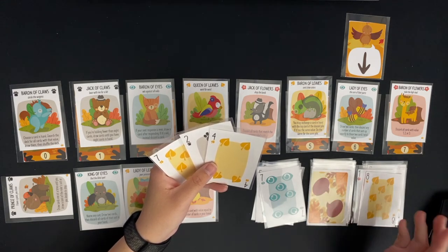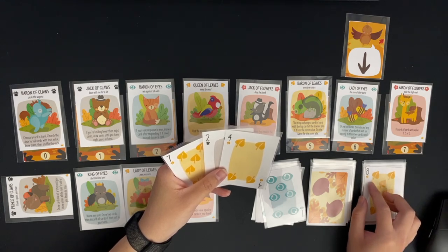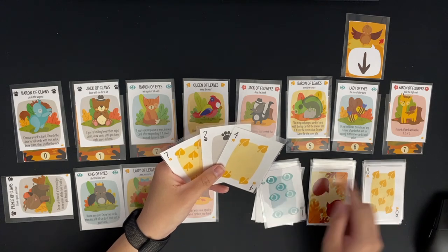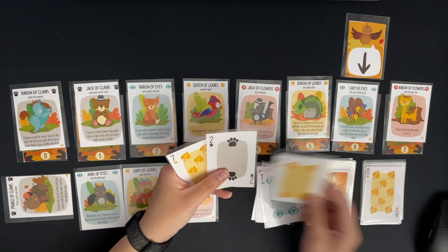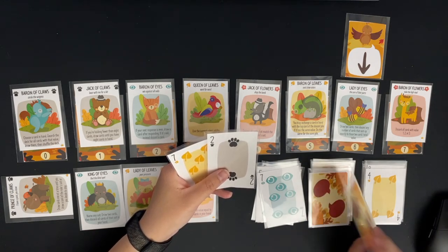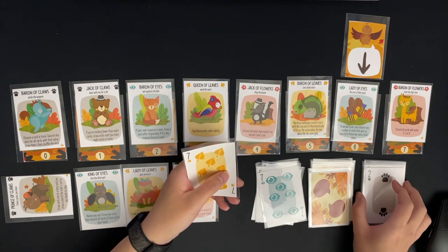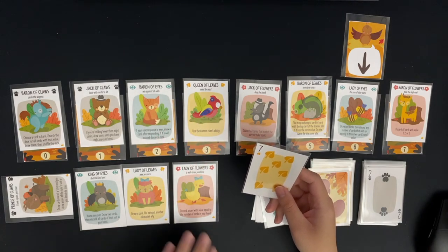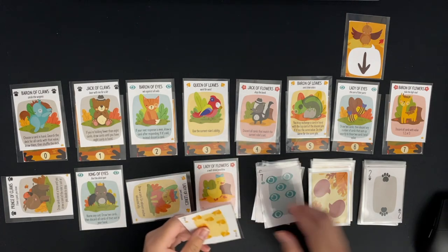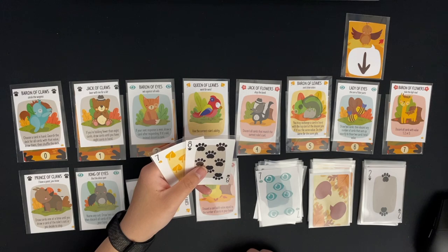I won't be able to win the next trick either — both my cards of that suit are lower than eight, so I'll choose the lower of the two and save the seven for later. I'll use Lady of Leaves — draw a card and un-exhaust another ally — so I exhaust Lady of Leaves, draw a card, and un-exhaust Prince of Claws, meaning I could use him again.